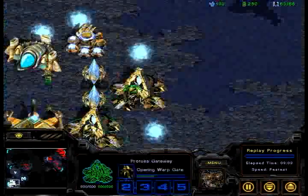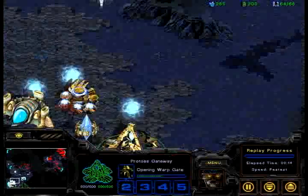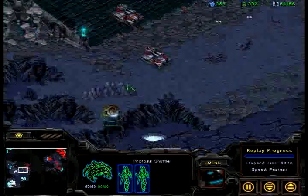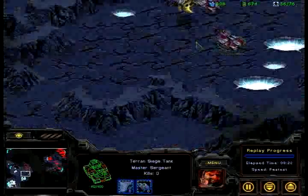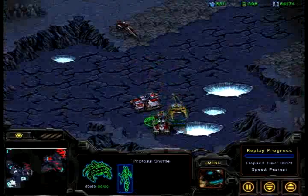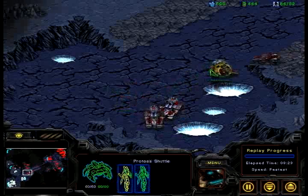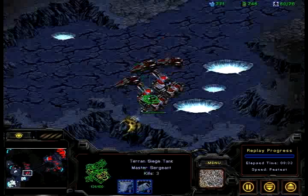Looks like Phoenix is going for a DT drop. He's got his robo up, he's starting to make some Dark Templars. Hopefully he'll do some really damaging DT drop. He's got some in his shuttle already. He's going for the expansion. Drop it, hit it, put it back in the shuttle — you gotta repeat this over and over again. Nice quick scan there by UpMagic, only one swipe from the DT. Drop it again and put it back in the shuttle.